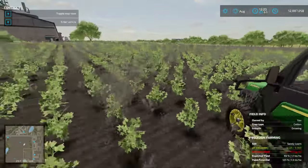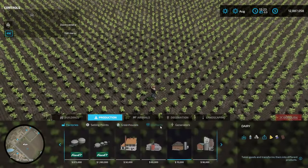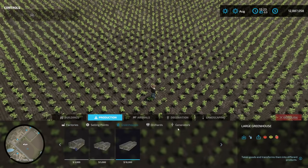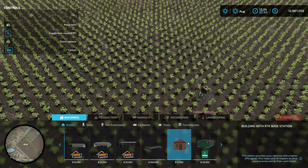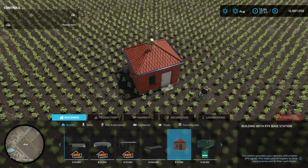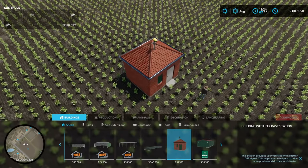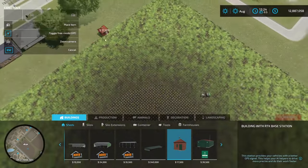The final thing we'll cover in this video is the RTK station. In the store, RTK stations are found under Sheds at the very end — not under Generators as you might expect. There are two options, just like in FS19. What they do is improve your worker efficiency by up to 11%, which I've tested in FS19 and expect to work the same in FS22. Your AI workers will complete jobs 11% faster, saving you time and about 11% in worker wages.